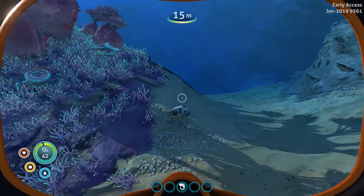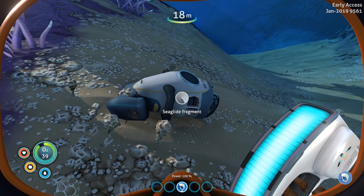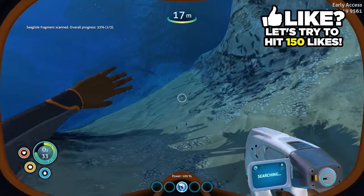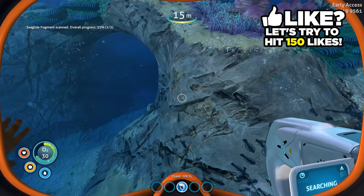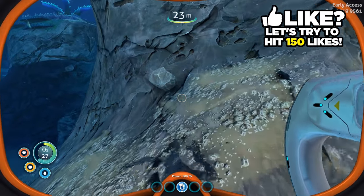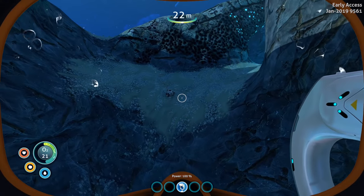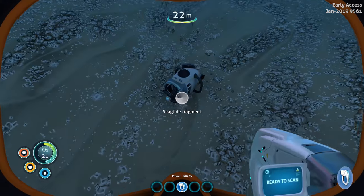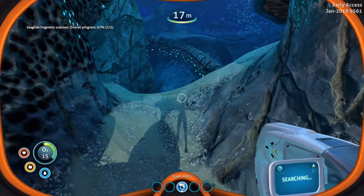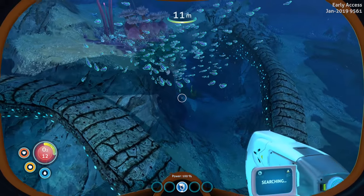We've got the scanner now, so we can scan the sea glide fragment. We need three of them total. There's a graph trap nearby we could scan or just break with the scanner. Here's another sea glide fragment — it looks a bit weird from that angle. Let's see if we can find a third fragment; we have about 15 seconds.